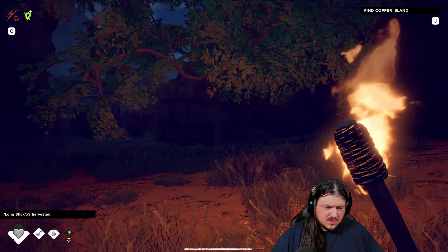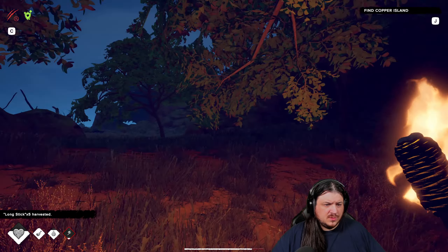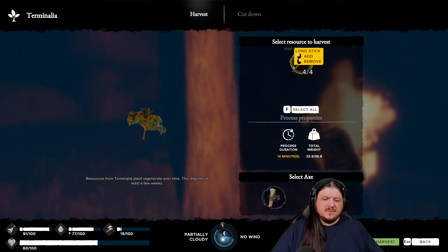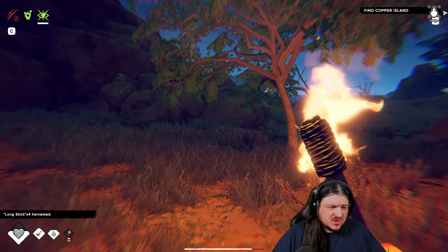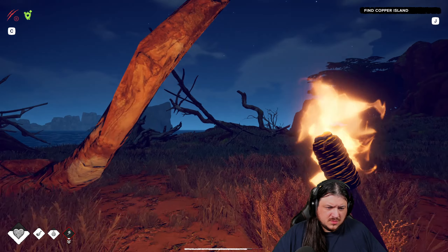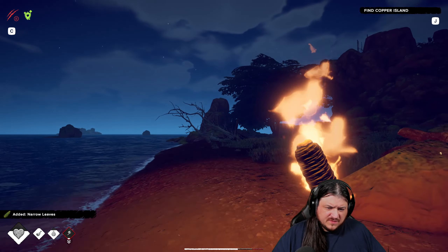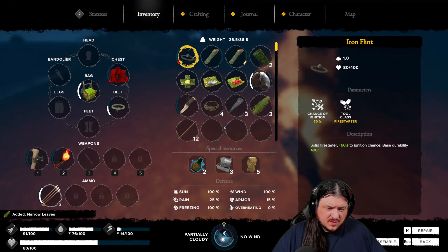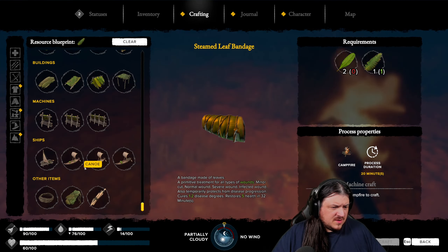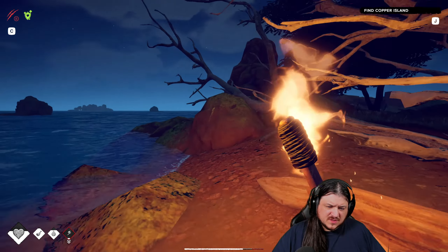Found ourselves some long sticks. One tree, two tree, we have a third tree. Don't have much left on our axe, unfortunately. Let's try and find a couple more leaves. If we can find five and three — we have the three, just need two more — we can make ourselves a decent leaf bed. I should have been smart and just slept before I left, but no one's ever accused me of being overly intelligent.